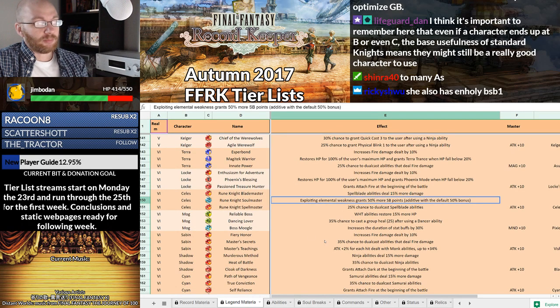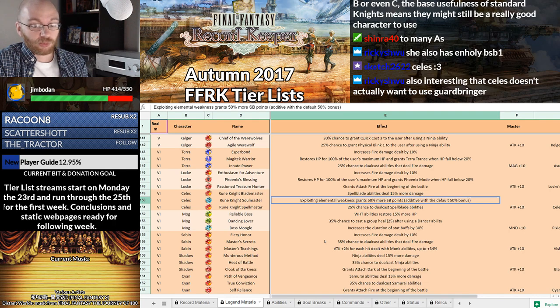Celeste's legend dive LM2 — exploiting elemental weakness grants 50% more soul break points, additive with the default 50% bonus. What this does is it basically turns her elemental weakness-exploiting attacks into almost as good as Life Siphon. It may become as good as Life Siphon at some point with the ability upgrade, which also buffs soul break generation. Celeste does not want to use Guardbringer — she's actually a Holy Spellblade, and she gets that Holy Spellblade through her BSB2 commands. She gets a Dark Bargain command as well as a command that increases her Spellblade damage. It's all Holy and Ice, but most of this is keyed towards Holy damage.